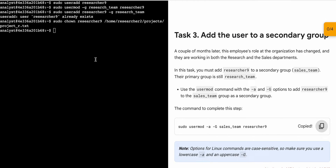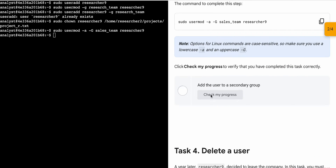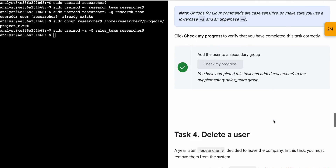Now again just simply scroll down, then copy this third command, come back over here, paste, hit enter — and it's done. Now if you just scroll down and click on 'Check My Progress' you will get a green check here without any issue.